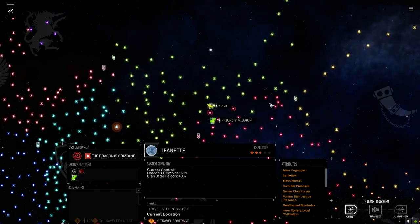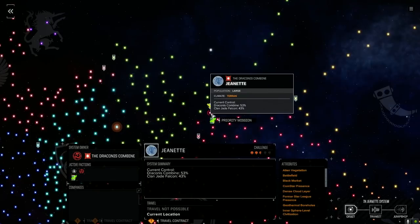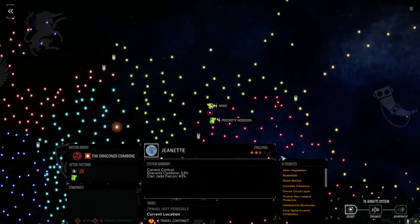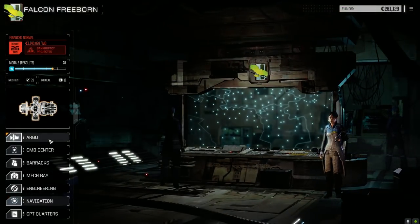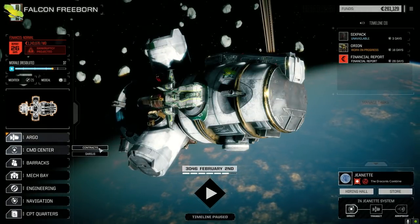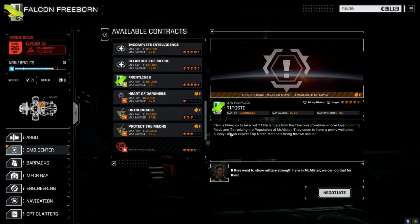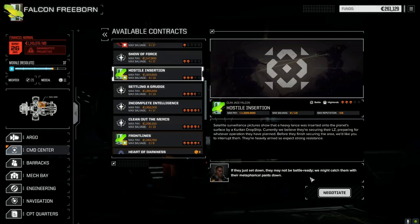We were over here at Luna Conning - it's 17 days away and it's been fortified by the Draconis Combine, so we can't do much there. Jade Falcon is a little bit behind the Draconis Combine on this planet, so we're going to do some work here. It's a two-and-a-half skull difficulty. We're going to take a three skull hostile insertion mission right away to get some C-bills.